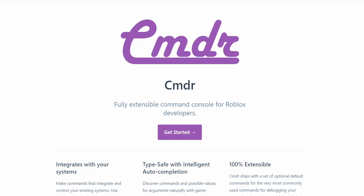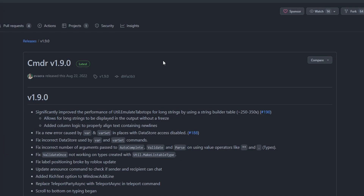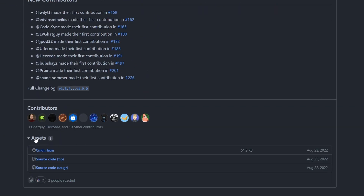The name of the module that we're going to be using today is CMDR, and we'll be referring to it as Commander. There's a link down below in the description to the website, which you're going to go to. You could follow their guide or just follow through with the video, but you're going to want to download the latest release of the module by going to their GitHub. On this page, you're going to want to scroll down all the way below contributors, and then you're going to see assets. Right here, you're going to want to download cmdr.rbxm.